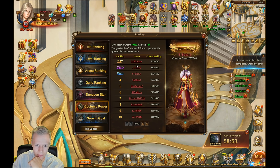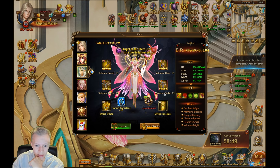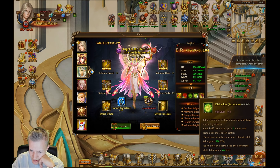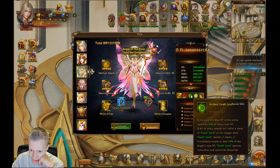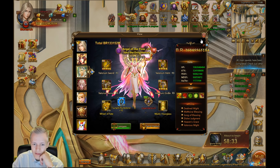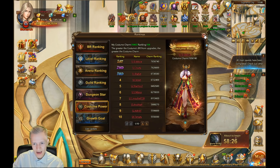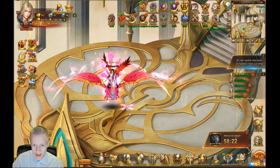Let's see if we can look at the fourth skill on Isha and whatnot. What does this do now? Each buff stacks — Isha gains... okay, you guys can read it yourselves. I'm just going through it so you can pause and read. I didn't even properly read the first skill, so yeah.